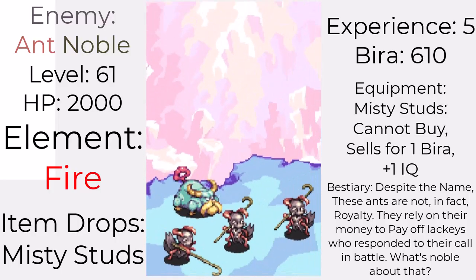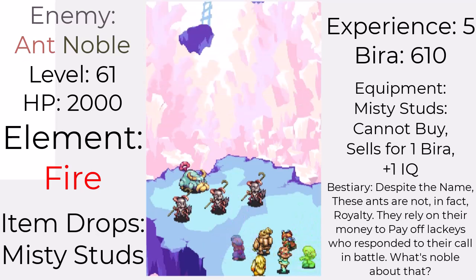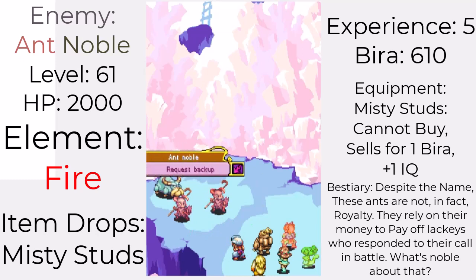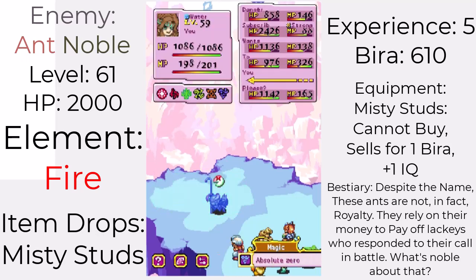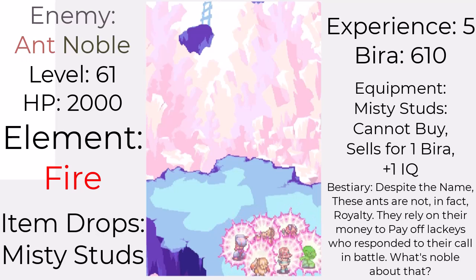First, you'll encounter the Aunt Noble. These are fire ants similar to the ones on URD, and they will appear in the front row. These guys are not only fast, but physically strong, hitting with a deadly cane smack attack. At least one of them will call for reinforcement requesting backup. It might actually be a good thing for them to request backup since they have a piece of the Misty set — the Misty Studs, to be more specific. Try to get that when you can.